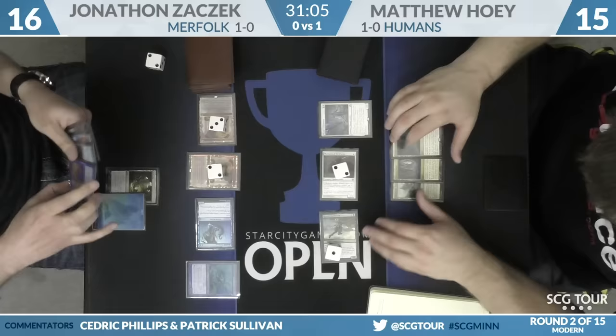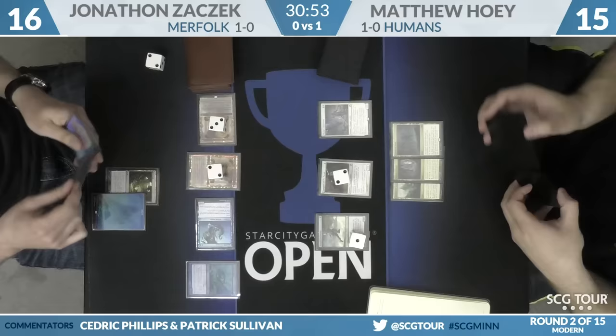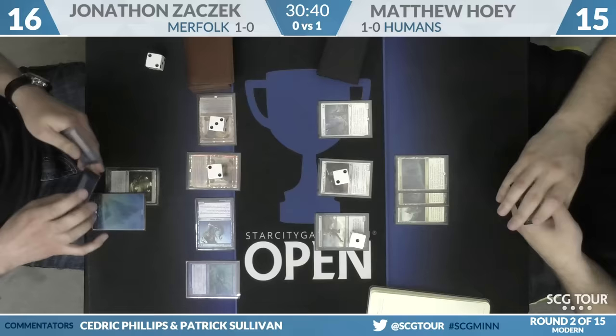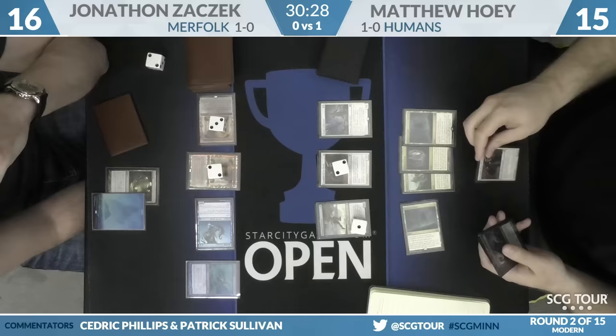Back to Hoey — he's got a three-three Champion, a one-one Thalia's Lieutenant, and a two-three Kitesail Freebooter. The ground starts to get really bad for Hoey as Zaczek files in another lord and has a Mutavault available to block. We have another Cavern of Souls — he's named Humans with everything else, but this time he'll go with Angel. A little giveaway that he is playing Restoration Angel this weekend.